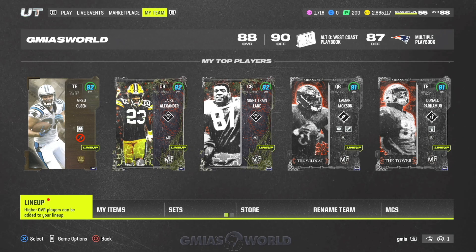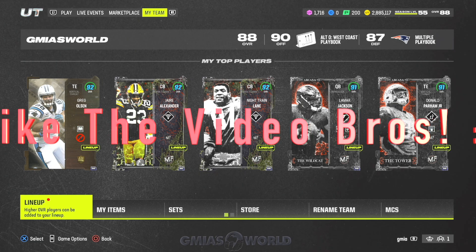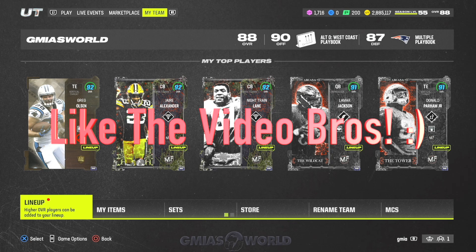What's going on, everybody? Welcome back to G-Miles World. Right now we're going to be talking about Tariq Woolen — it's going to be given away today by EA Sports for free. We're also going to be talking about the best possible duo for your free corner, who's going to be Tariq Woolen.